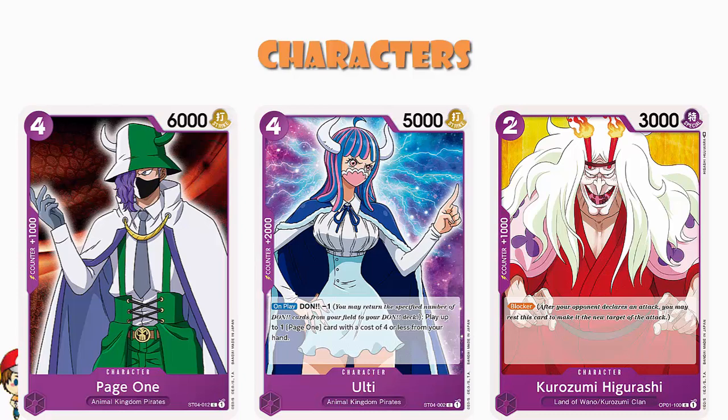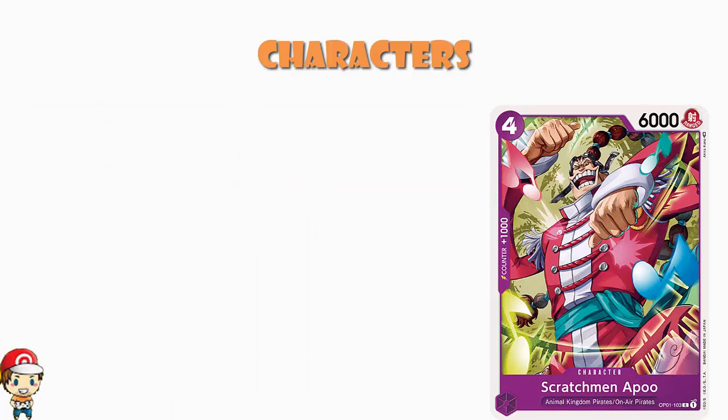We do see Scratchman Apoo coming in here. This is another just ordinary, everyday, run-of-the-mill vanilla character: four cost, 6,000 power, counter plus 1,000. It's just a vanilla card but it hits quite hard. What you're trying to do is get going nice and quickly using Luffy. And if you just want basic power, these vanilla cards are pretty good.